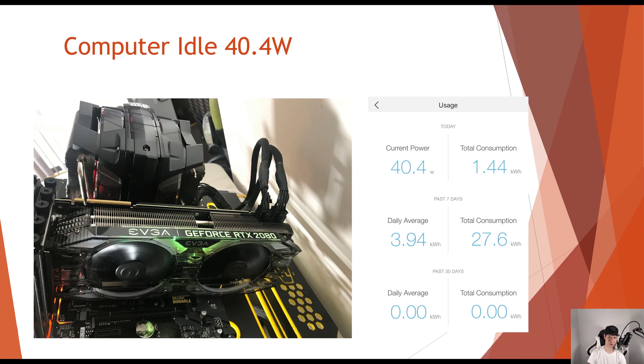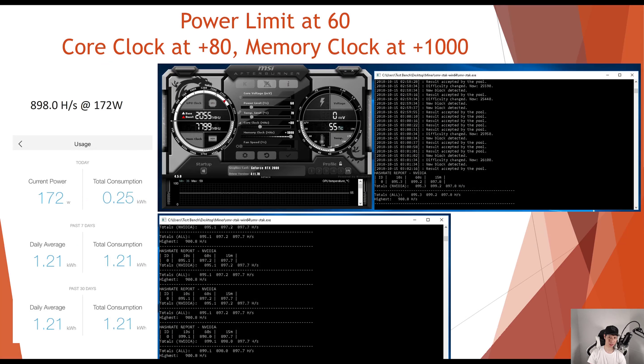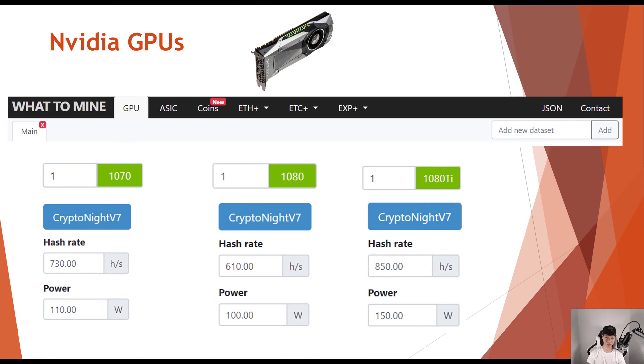For my RTX 2080, my test bench idles around 40.4 watts. Setting the power limit at 100, core at 80, and memory clock at 1000, I achieved 903.5 hashes at 181 watts. Dropping the power limit to 60, core at 80, and memory clock at 1000, I was able to achieve 898 hashes at around 172 watts.